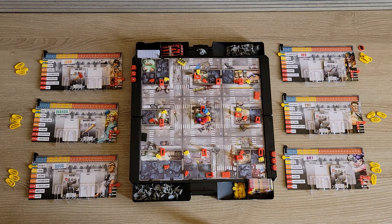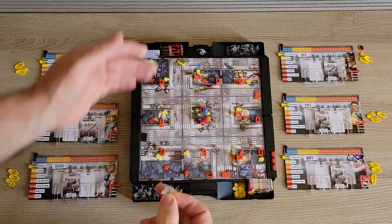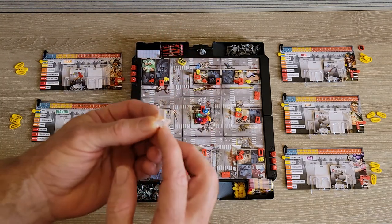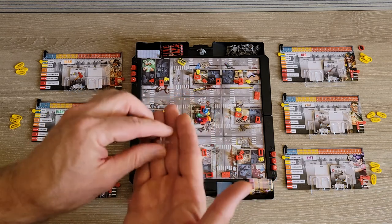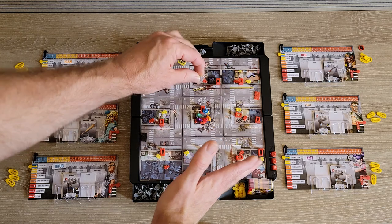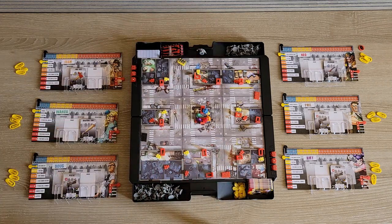Pay attention — you might only use six tiles. You do have these little clear plastic pieces; there are holes in the board set up to push the board together so they hold tight.